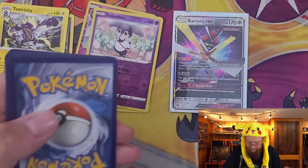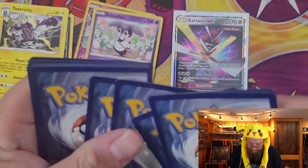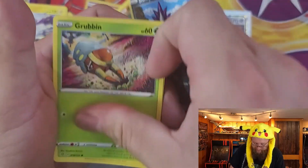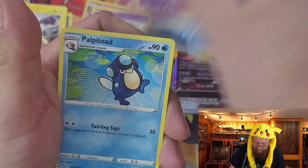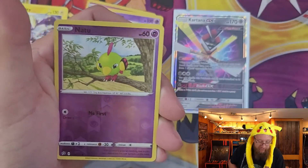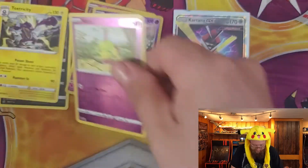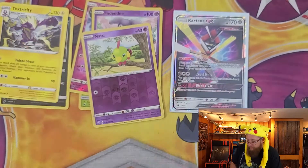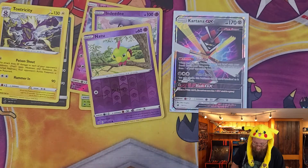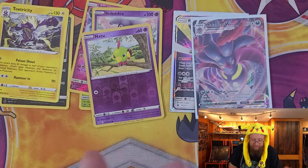Code card. And we get a Meatite, Stunky, Grubbin, Wingull, Palpitoad, Morgrem, Full Heal, reverse holo Natu, and a Malamar VMAX — great card, looks good. I definitely don't need it for myself.